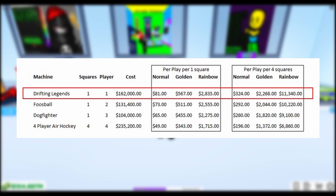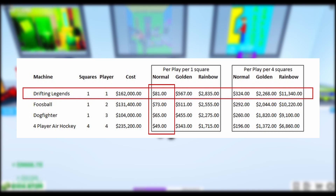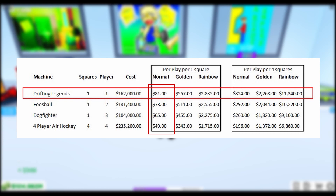I'm not too worried about the cost, but if we look at the amount of money per play per machine: one Drifting Legends gives you $81 for a normal machine, Foosball is $73, Dogfighter is $65, and the four-player Air Hockey is $49.